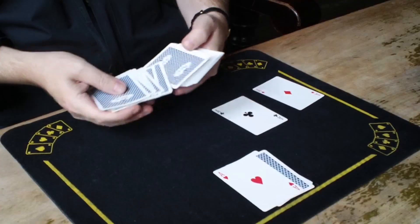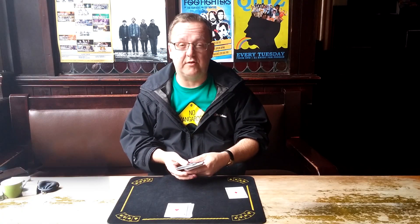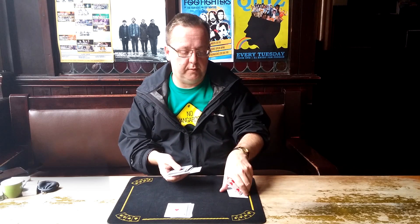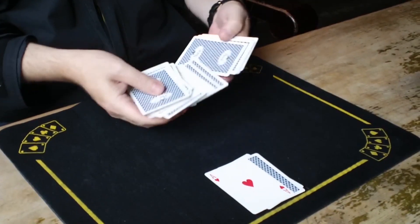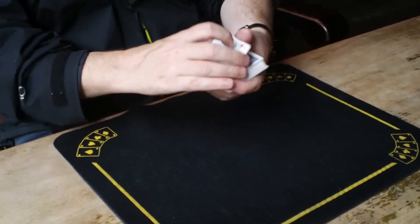We have the three aces. That's the ace of spades, followed by the club — that's number two. Leaves the ace of diamonds — that's the third one. That goes down into the pack. Of course, we've got your ace of hearts here, Phil, and those three in different cards.